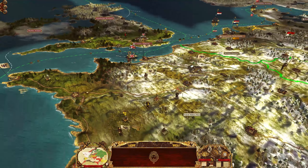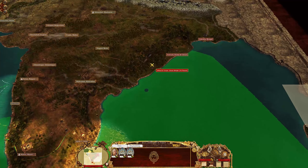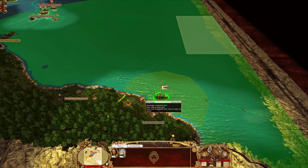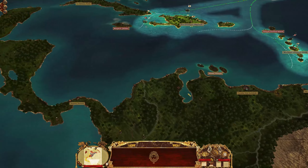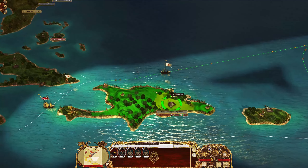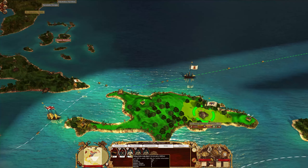We can give Britain a nice smack. Somehow we've got a navy over here even though we have no Indian colonies. Let's bring it back to Europe. There's a British fleet that'll probably come and get us. Let's put these ships in here to defend the port. At least we've got a bit of a force that we can fight the English with in the colonies — that force is actually pretty significant.